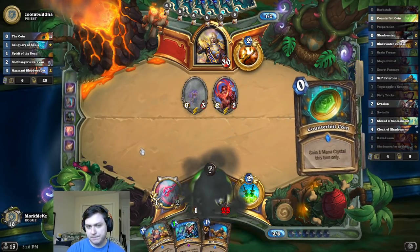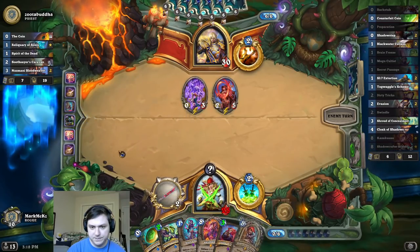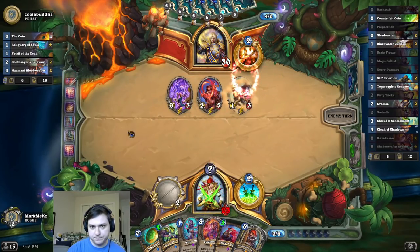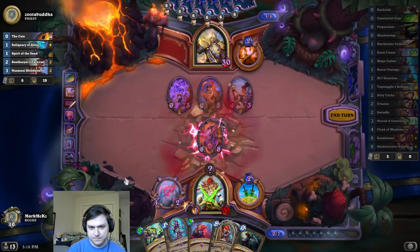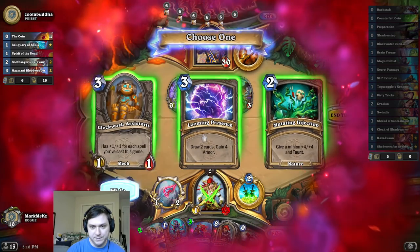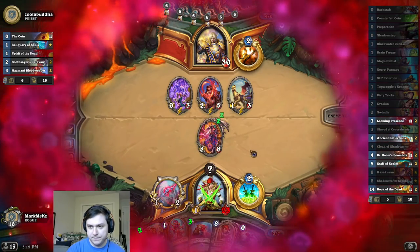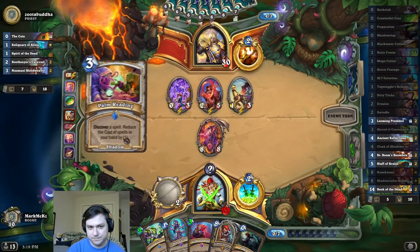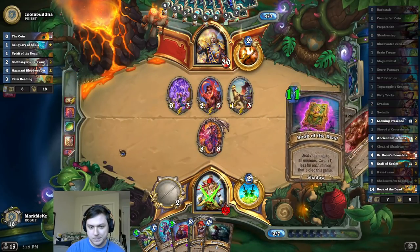The coin's not that bad. Probably plays a spell here. Okay, that's fine. I don't even know why I took that — it's terrible. Let's take the snakes. Alright, we're in business. I don't know why I took the Book of the Dead. I guess it's not bad after I play Boom Bots or the snakes, but it's terrible right now. I didn't take a minion either — that's my bad. I should have taken a minion. Those are bad choices by me. I definitely should have taken a minion, even if it was a bad one.